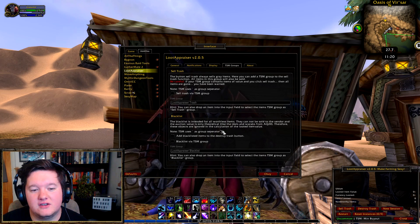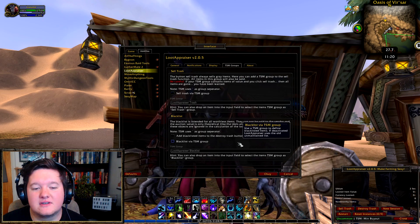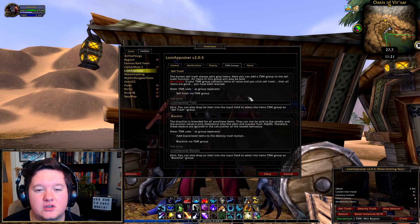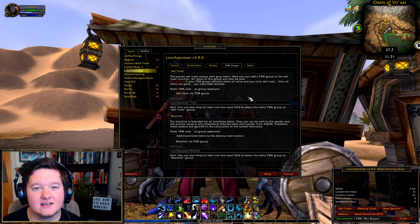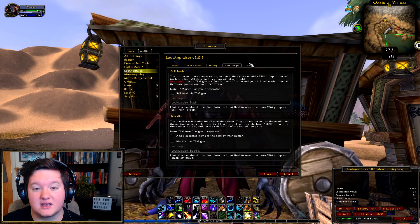These two options are really useful for things like the lower Blackrock farm, because you get a lot of items from that farm which you have to destroy and can't sell to a vendor. So you're better off adding them to a group and destroying in mass.